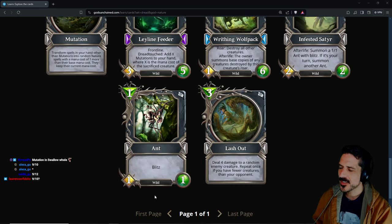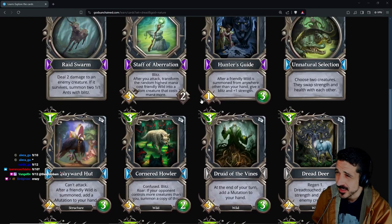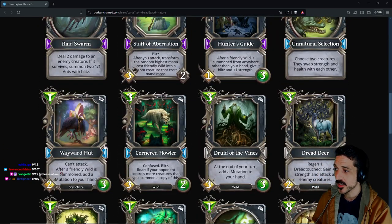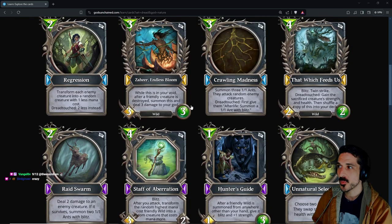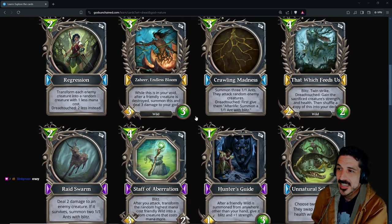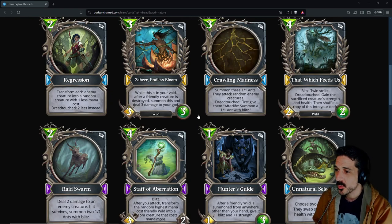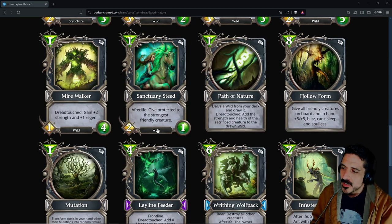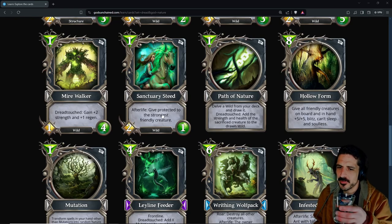This ant has a wild tribe! So you're telling me: play Wayward Hut on one, then Crawling Madness on curve — that's three mutations. But if I dread touch a badger, it's going to give me six mutations. That can't be right — that would be crazy, because then the next turn you would just start yoinking spells, and any spell in your hand would turn into the only eight-mana spell in the game: Hollow Form.